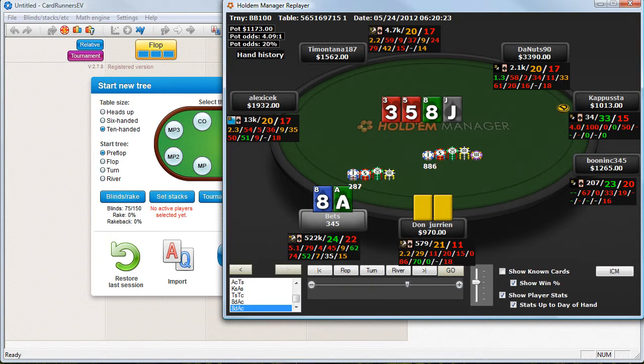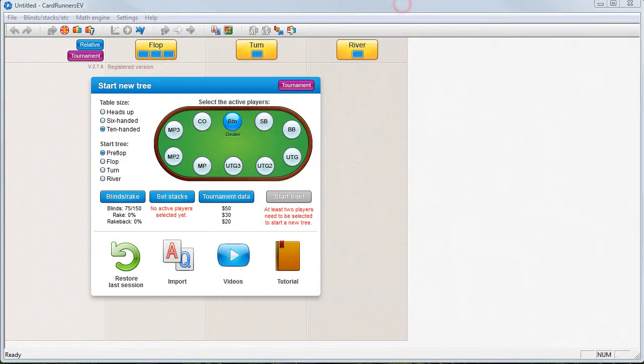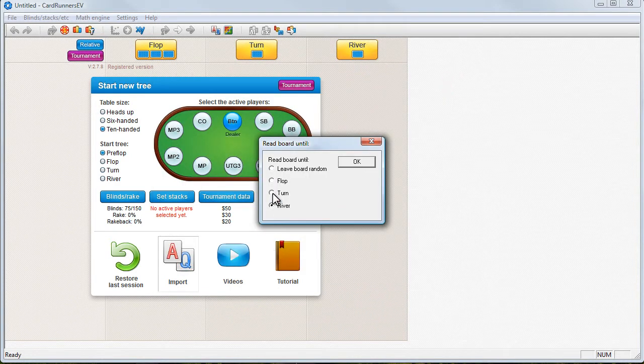What we do is take the hand, right-click, copy the hand to clipboard, and get rid of these windows. Then here's the magic button — import. We paste the hand history here and make sure it's the right room. I played this on PokerStars. We hit OK. Then we read the board until the turn — this is important. We don't leave the board random, because the turn decision is what we wanted to know stuff about. We hit OK.